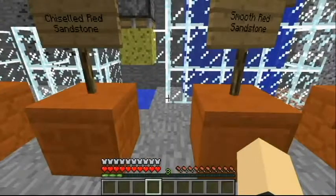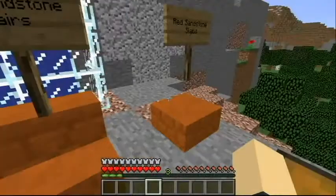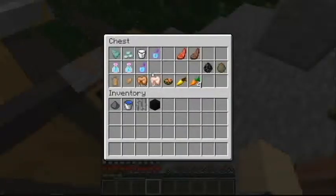We also have Red Sandstone, Chiseled Red Sandstone, Smooth Red Sandstone, Red Sandstone Stairs, and Red Sandstone Slabs.